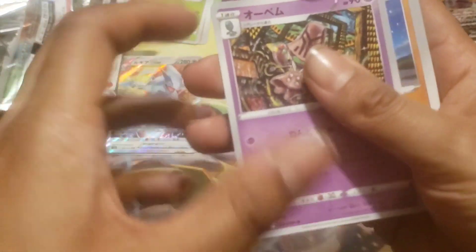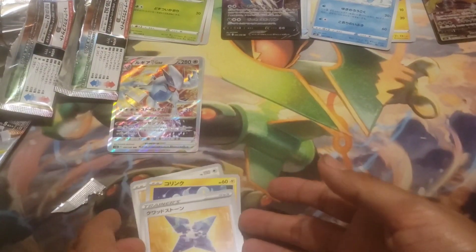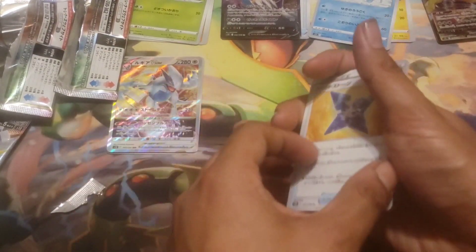One to the front, let's go. Beheeyem, Rockruff, Kangaskhan, Shinx, and I think this is Comet Shard — or Star Piece, I'm not sure, but I think it's Comet Shard.